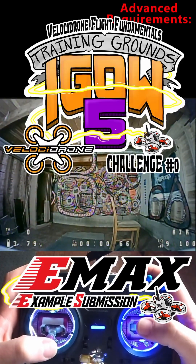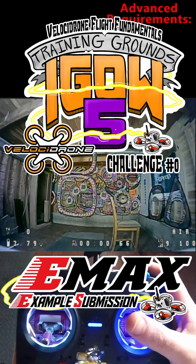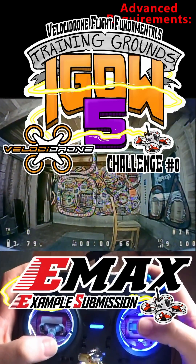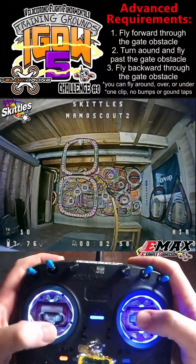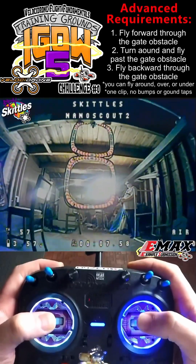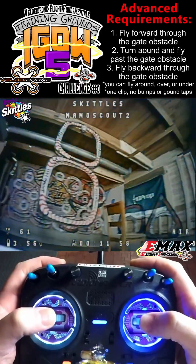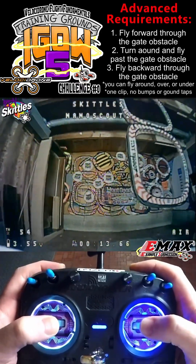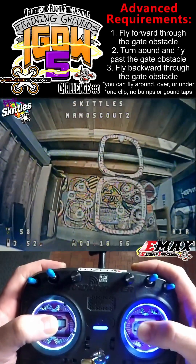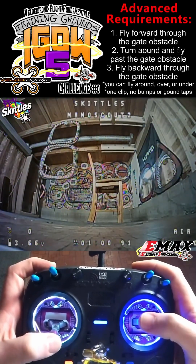For the advanced requirements of this challenge, you're going to need a gate like I have hanging up here, or something to replicate that like the chair in the bottom right. You need to first fly forward through your gate or obstacle, then turn around, fly past your obstacle, and then fly backwards through the obstacle without any bumps or ground taps.